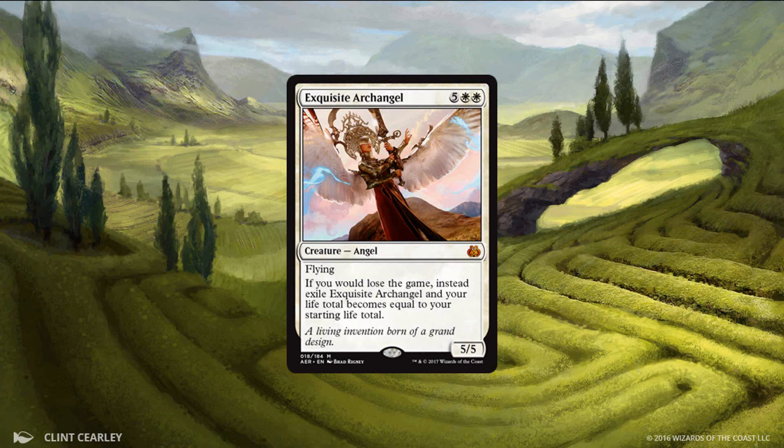Exquisite Archangel is probably the biggest bomb, the best rare or mythic of all of these. It's completely insane and should never be passed. A seven mana 5/5 flyer who also happens to keep you from losing the game — not just because she's big and can block effectively, but also because if you are about to lose the game due to life total, you get to go back up to 20 life. That's pretty insurmountable for your opponent in Limited, and the Archangel isn't even all that easy to kill, as five toughness puts it out of range of all but the most premium removal spells.